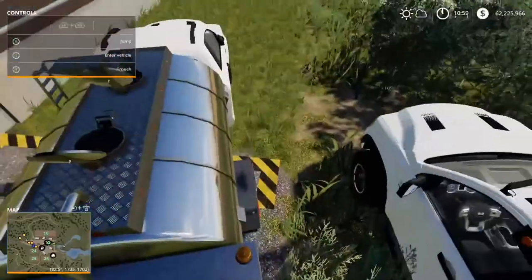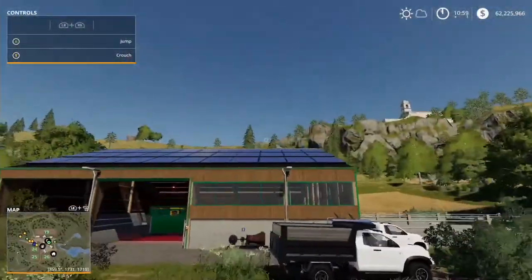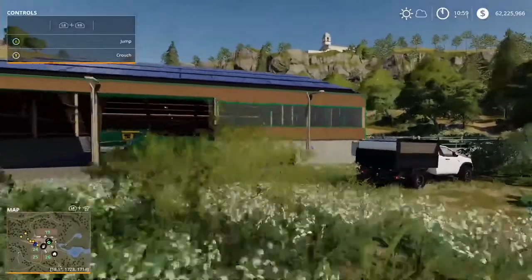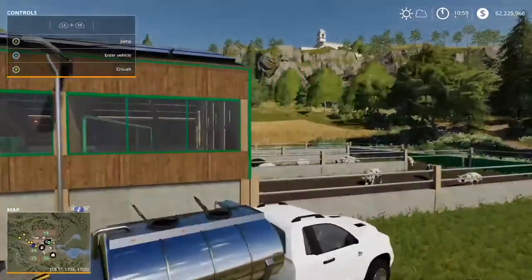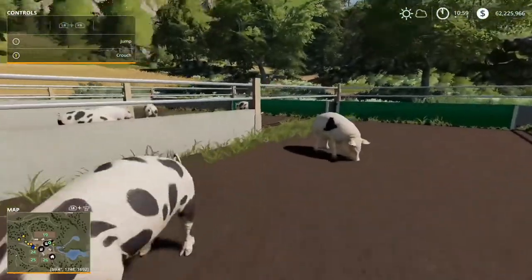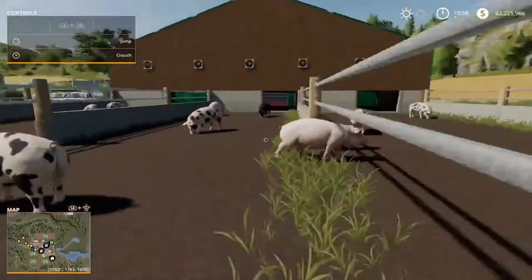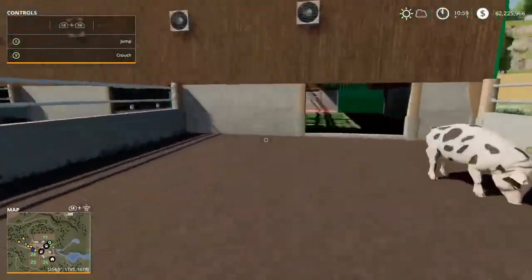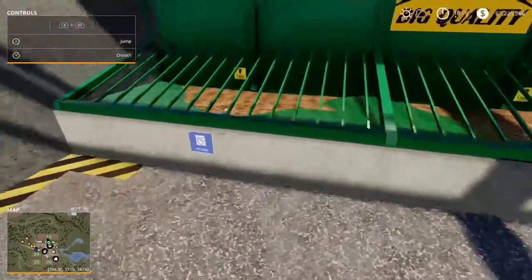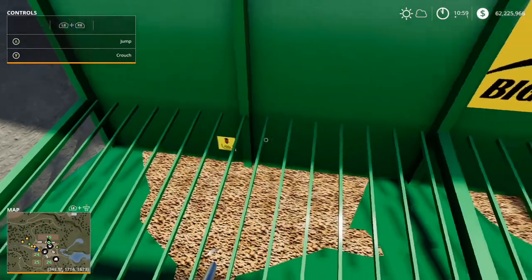Alright guys, I think that's it for this episode of the mod review. Again, this was the mod review on the Modern Pig Barn by Black Sheep Modding — 10 megabytes to download, 120,000 to buy. I think you guys should take a look at it and test it out, because I'm definitely going to be using this in one of my let's play series, most likely the Jamaica Hill series, since that's where I'll be doing more livestock than Stone Valley.